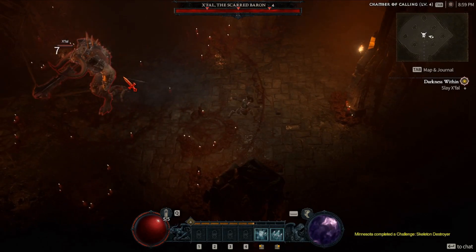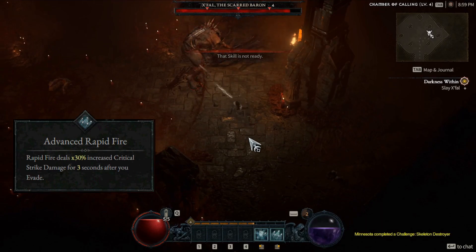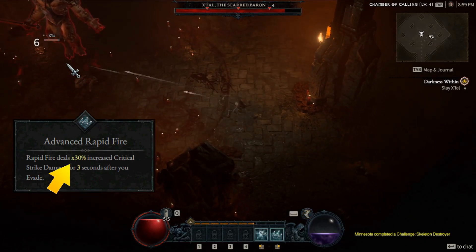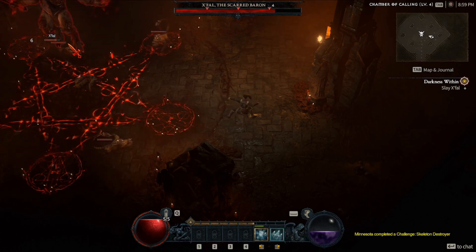Skills and gear have variations of additive and multiplicative buffs. Multiplicative buffs will increase your damage output by a lot. These are shown by the multiplication sign before the number in the tooltip. This buff type is one of the tricks to crafting builds that do really big damage.